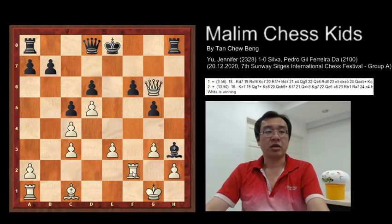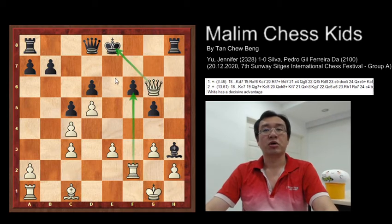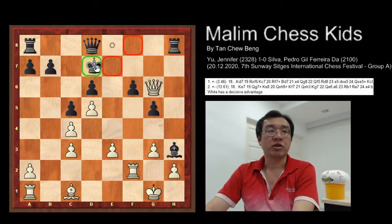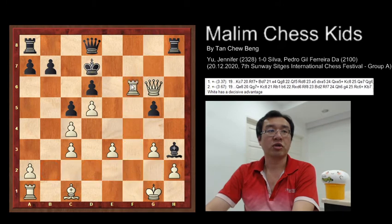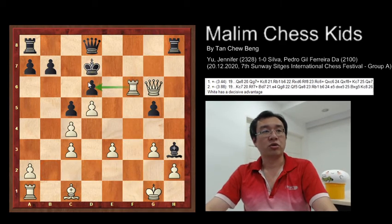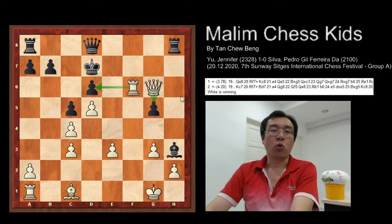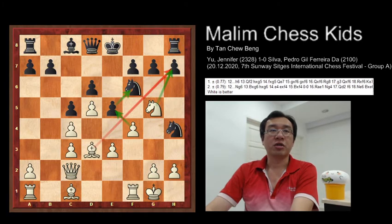After the queen captures back the pawn it's a check on the king, and if the king moves to any place then the rook will capture the pawn. Here white will have a decisive advantage. For example if the king moves to d7, you have the rook capturing the pawn, and now the rook will attack the pawn on d6. The queen will be able to capture the pawn again at g5, so white is really winning. At this position white has already won two pawns. So back to the position after f4.